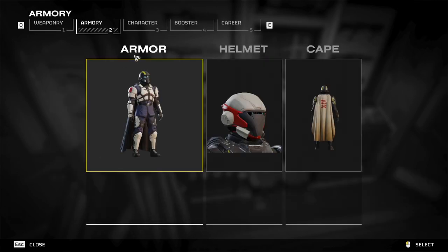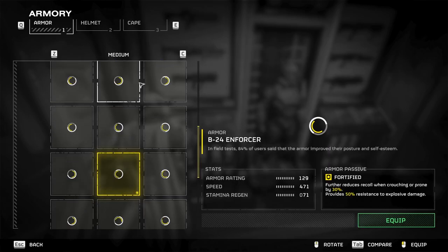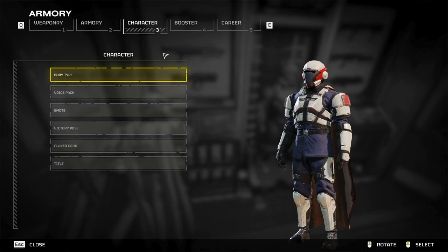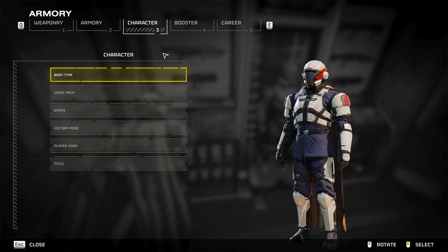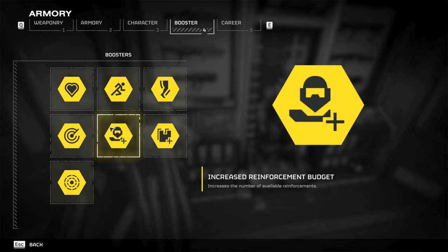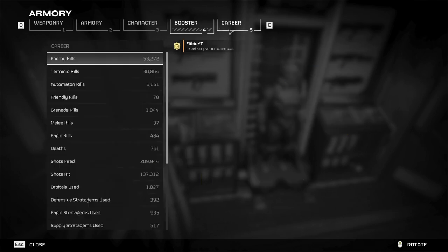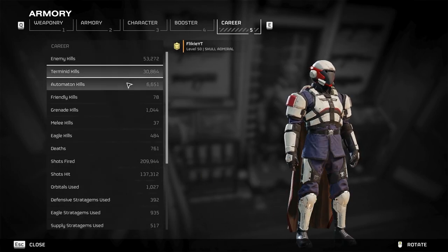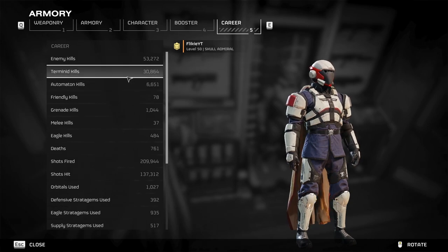For your armors, you go to the armor tab — same thing, same principle. For your character, it's basically just customizing your Helldiver. It doesn't affect your gameplay in any way — it's just for your personal preference. Boosters are gear that you can get in the game; it's basically an upgrade to your squad. Career is, well, your career. I have a lot of Terminid kills, not a lot of Automatons.